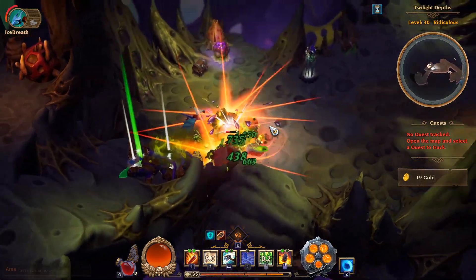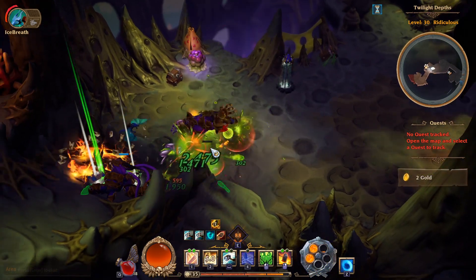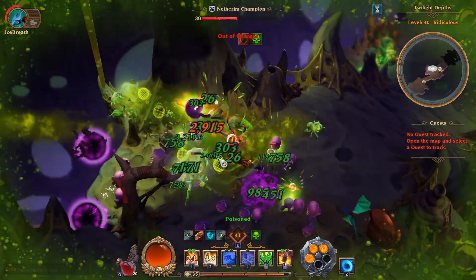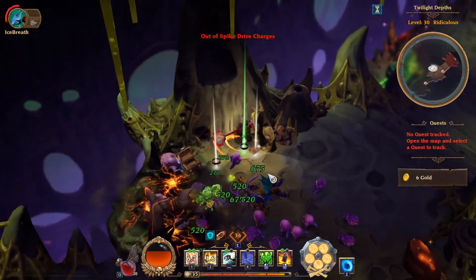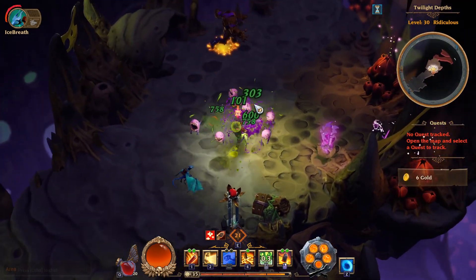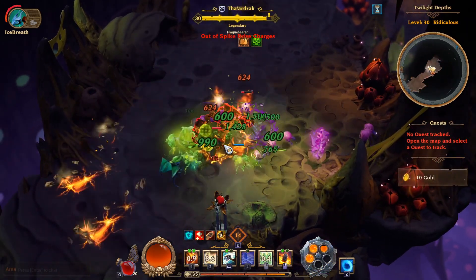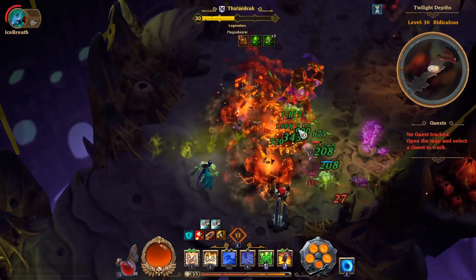The build is mostly AOE-centric, but unlike my AOE Master it's no longer using Ghost Train. Like the Spike Driver, it's using Spike Drive, it's using Blasting Charge, it's using Lantern Flash as an active and as the tier 2 bonus that gives us the 65% damage to stunned,